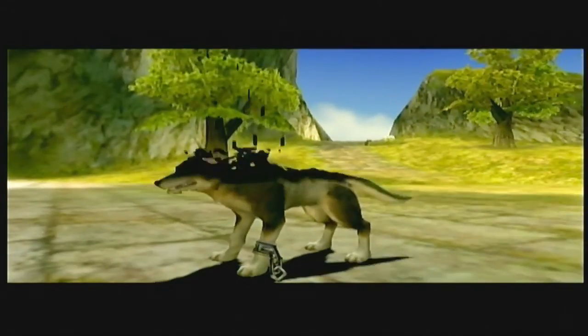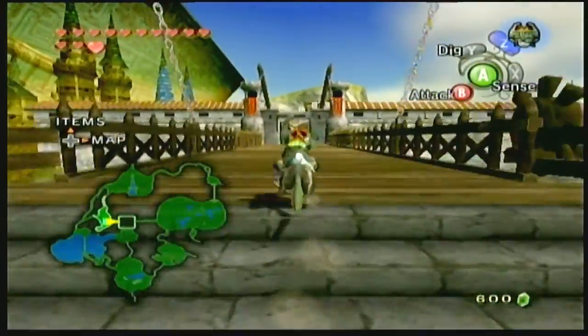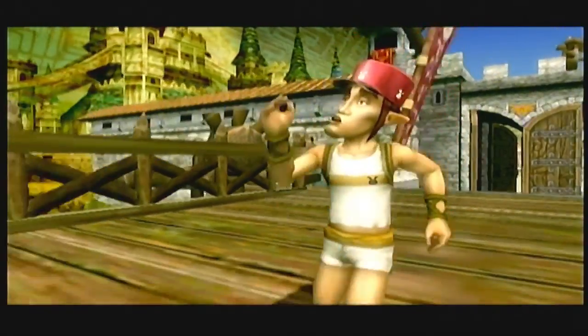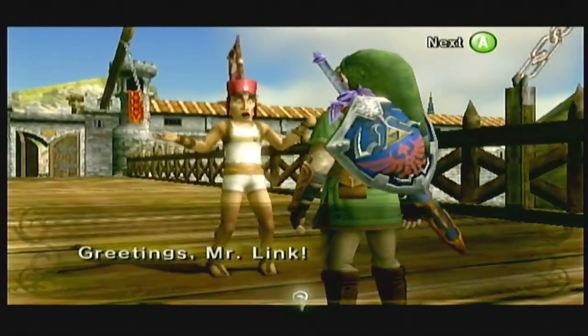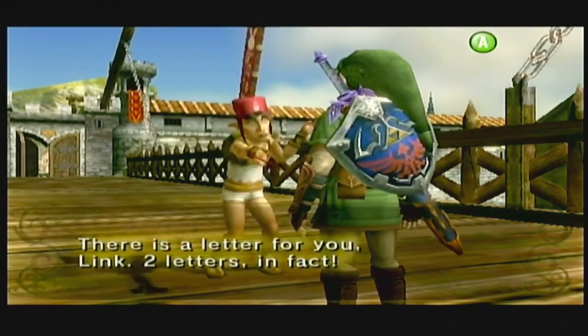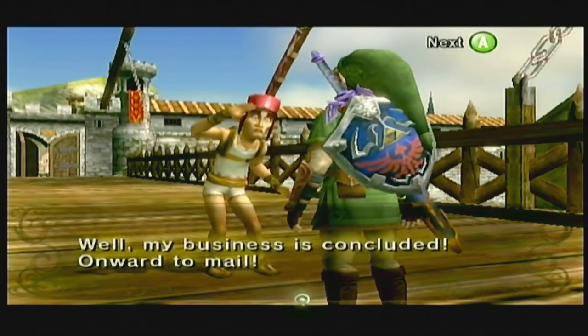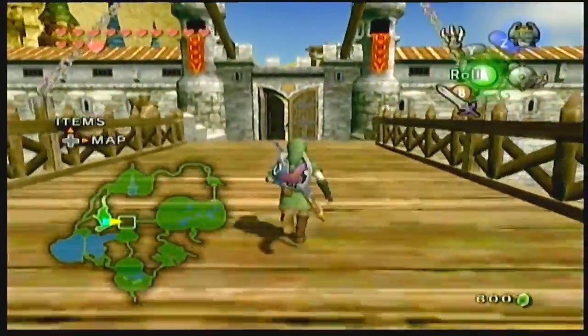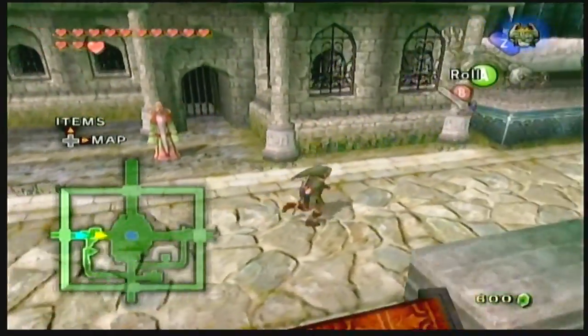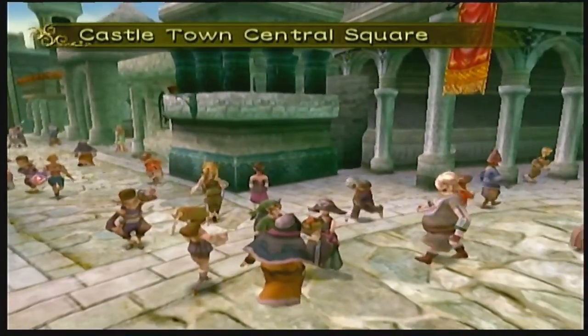Oh, we actually can't hold any more rupees — darn. We need the new wallet to get more. We have the warp that takes us to the beginning of the race, and that's the only Poe in this area. Let's get ourselves a bigger wallet. Mailman — I knew it, I knew that guy was gonna show up. It always happens after every one of these dungeons.